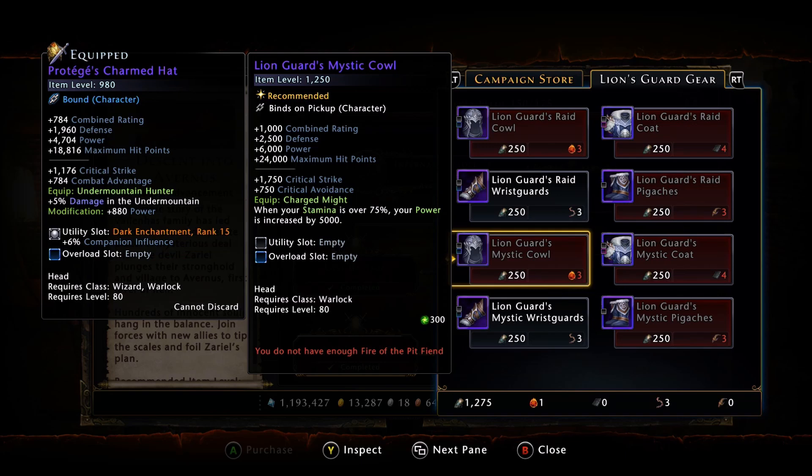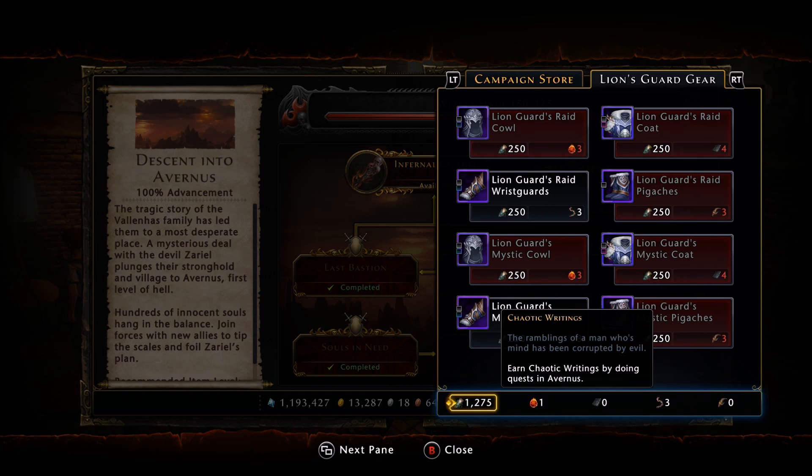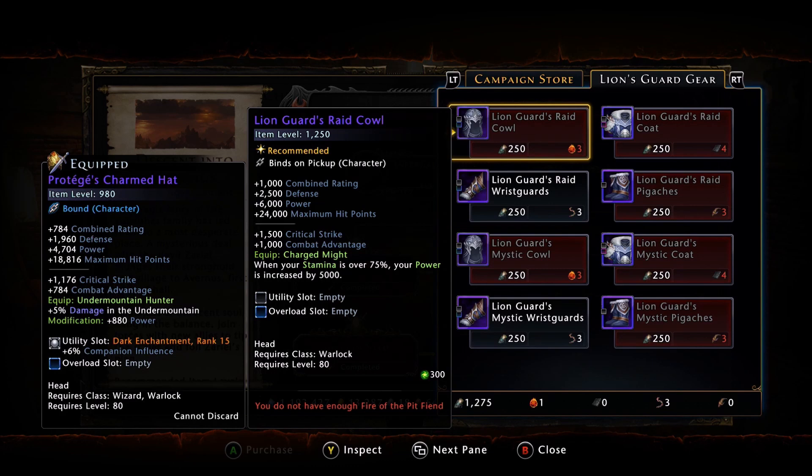So how exactly do we get this gear? You need the reagents — it has specific reagents that you need. First on the list is the chaotic writings. You should know where this comes from. You can do your dailies, your weeklies, or heroic encounters, and you will accumulate chaotic writings. This is mainly used to farm the Juma bags — I did a video on that already — but you also want to have a little bit left. It's not very expensive; you only need 250 chaotic writings, so that's about two and a half heroics.